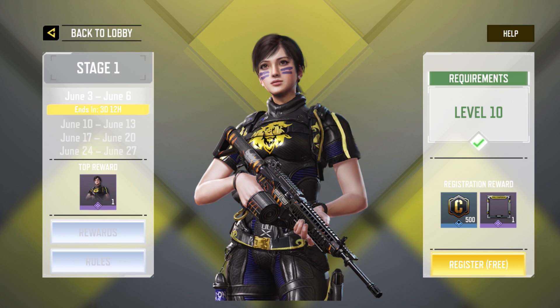So here you can see Stage 1, and we have four weekends in Stage 1. Each weekend lasts four days and contains 10 matches. Right now we're on Stage 1 first weekend, with dates June 3rd to June 6th. The second weekend is June 10th to June 13th, and so on. That's why the timer at the bottom was showing three days and some hours.